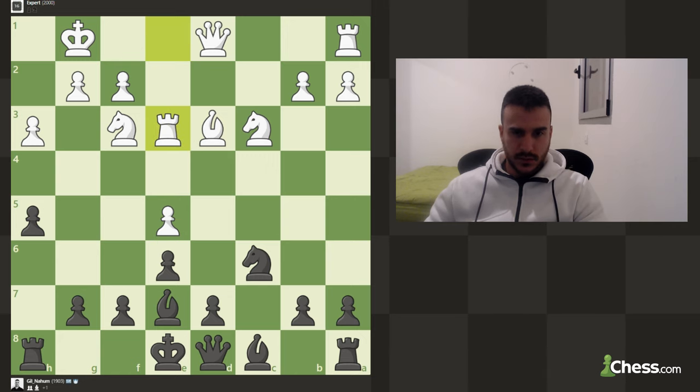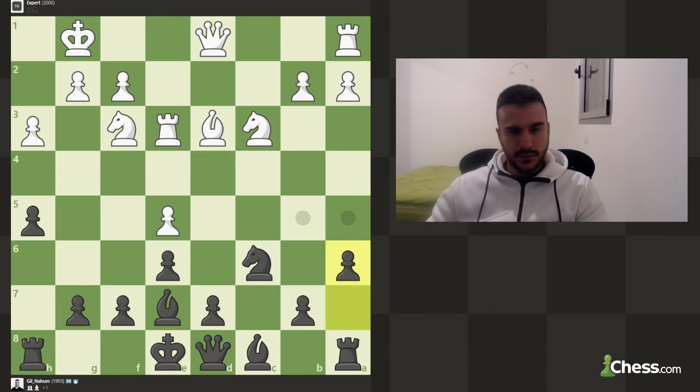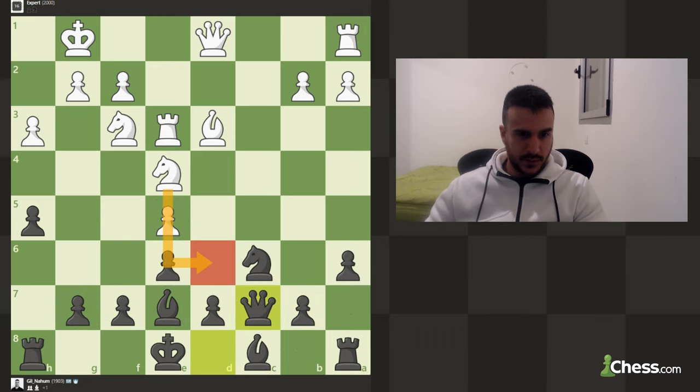This seems like a very nice position so far. We can try to put some pressure against e5, pressure against b2, and develop the knight — we've got plenty of ideas. I want to prevent knight b5 because he's got some nasty ideas, so let's play a6. It might be passive but I don't want to allow that line. He's still able to play e4, so let's play queen c7, trying to stop any knight to d6.